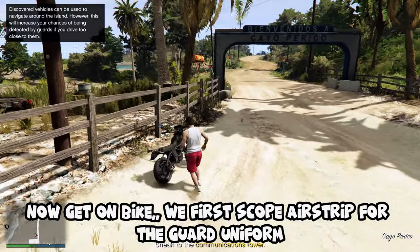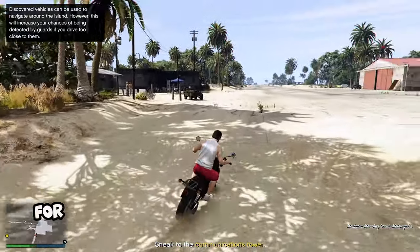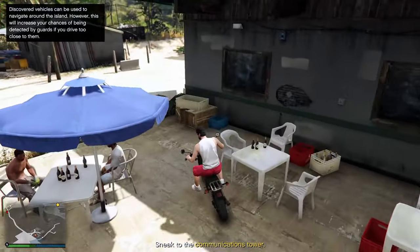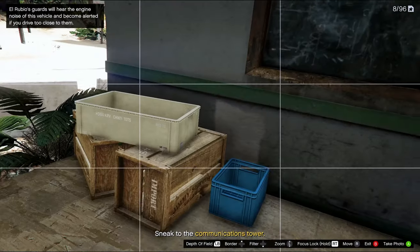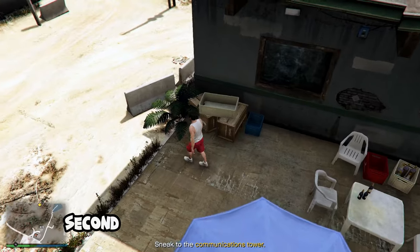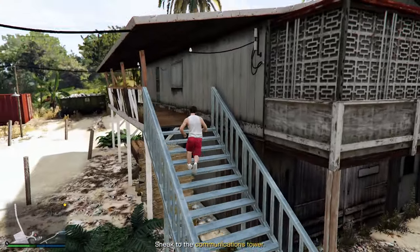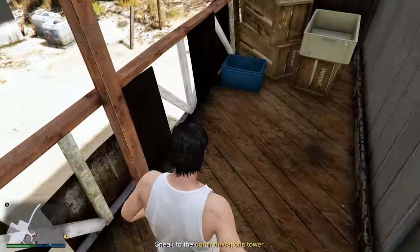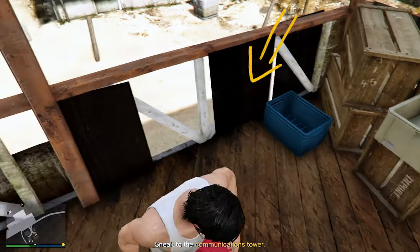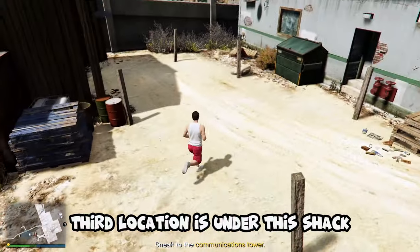Now get on bike. We first scope the airstrip for the guard uniform. The most possible locations at the airstrip are three. First location is right here, under this container. Second location is on the staircase. Third location is under this shack.